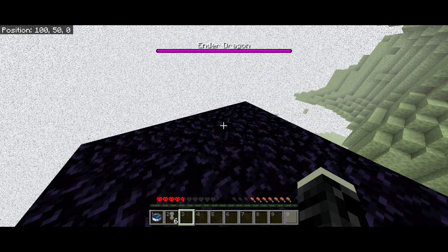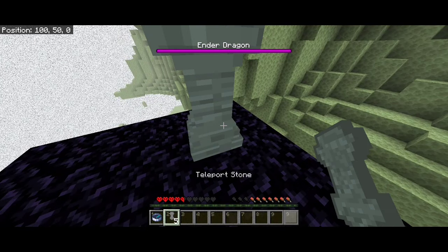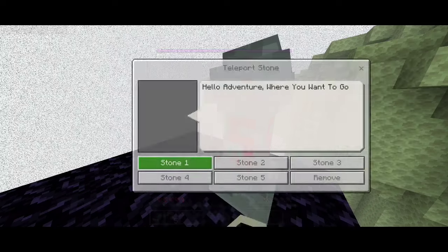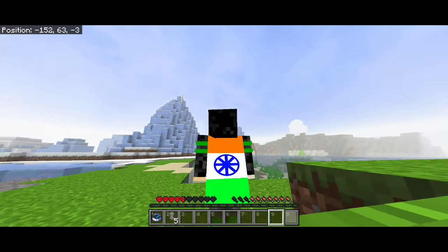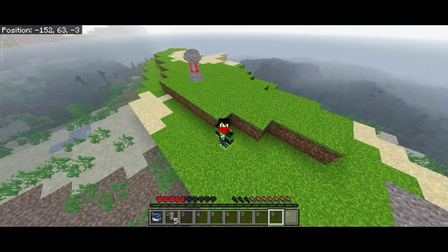Now I've reached the End — it's like a different world. Let's see if it works. Start by marking this place, then click on it, and after that choose where you want to go. You can see it works completely with dimensions.